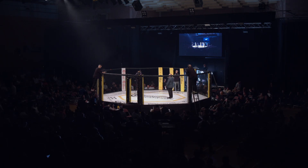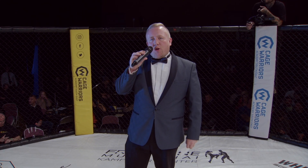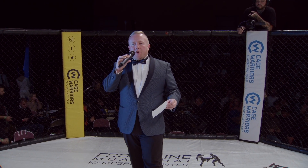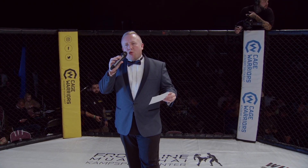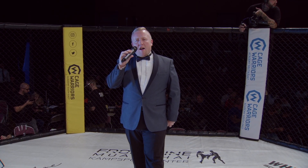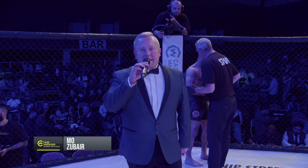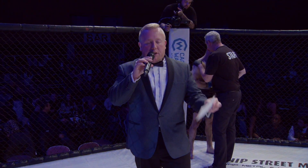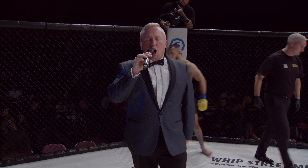Ladies and gentlemen, Cain's Warriors Academy presents three three-minute rounds in the amateur flyweight division. Introducing first in the blue corner, representing Renegade, Mo Zubar. And his opponent in the red corner, representing MMA Clinic Romford, Lee Turner.